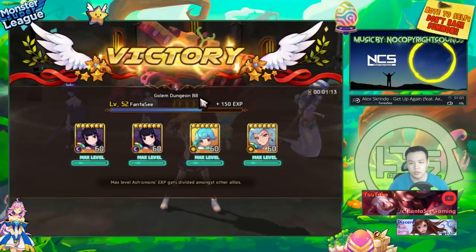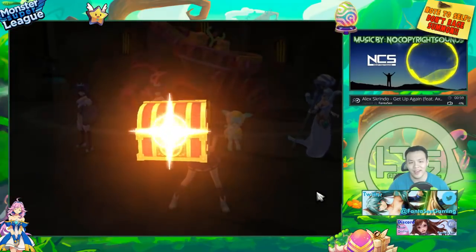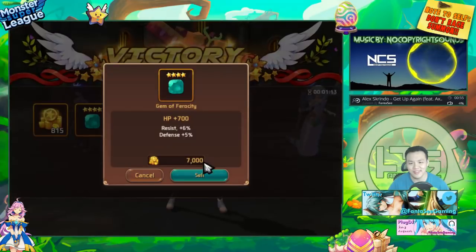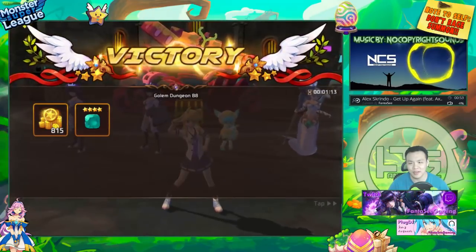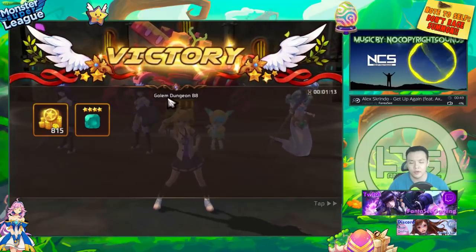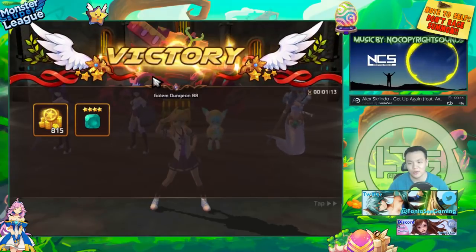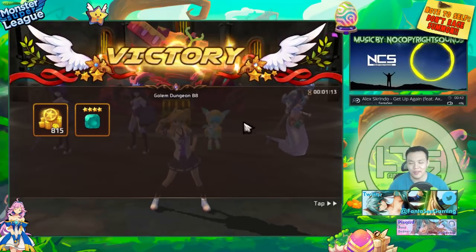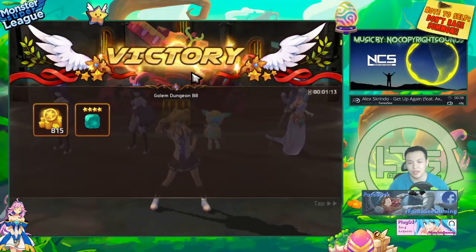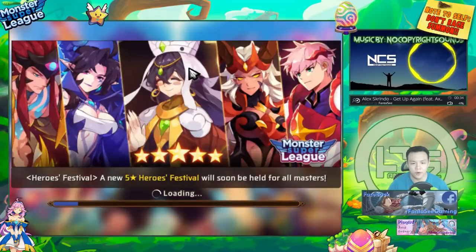This team isn't really fast — they don't have 100% crit rate, I don't have siphoning on any of them, they don't have any crazy skills that can get their bar up in one turn or anything like that. But they are all attackers, so I can actually clear this relatively easily. That's basically what I use to farm B8 — I just go with a lot of attackers and they basically nuke through everything.